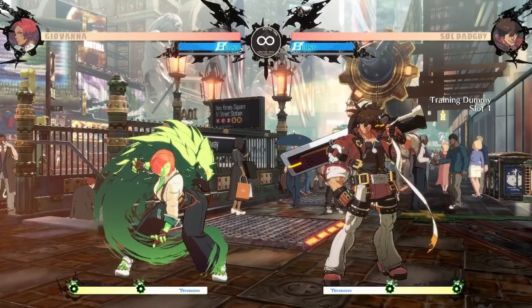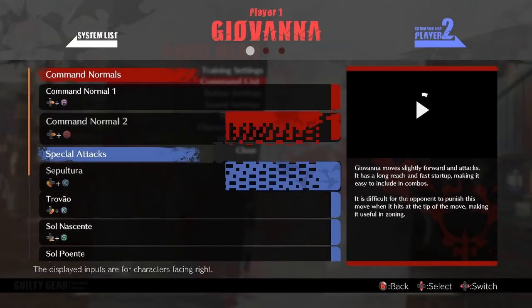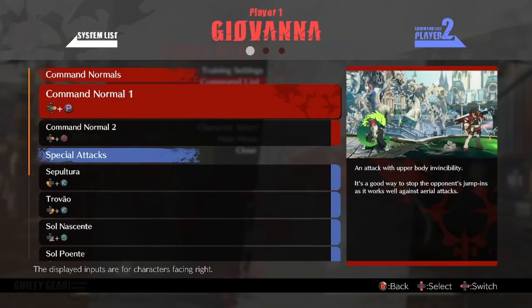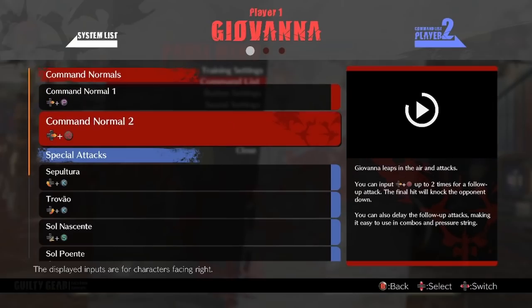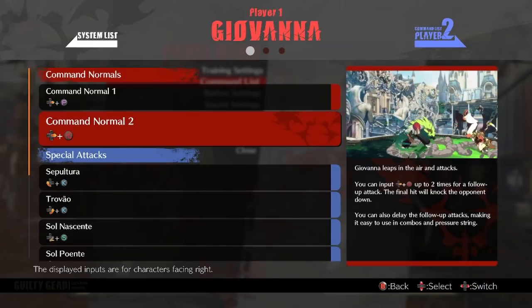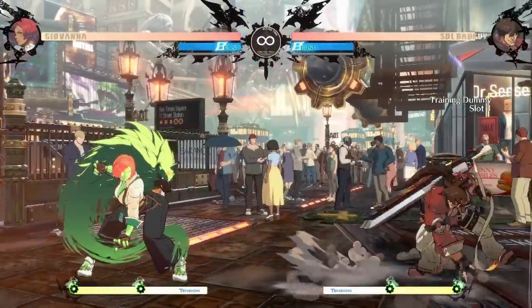So we made it to the training room. The first thing I'm going to do is press start, go down to command list, and take a look at our command normals and special attacks. Looks like we have a 6P - of course, 6P is universal in this game, it's our anti-air. And it looks like we have a 6H, and if we look to the right, it says we can input 6H up to two more times for a follow-up attack. Let's see what these look like.